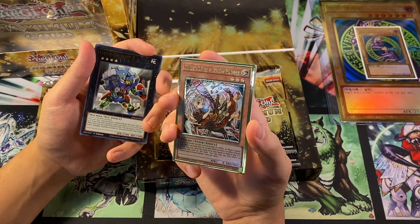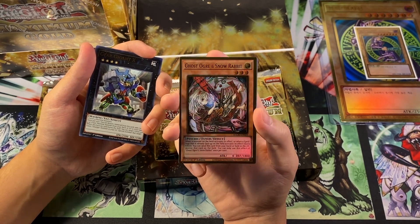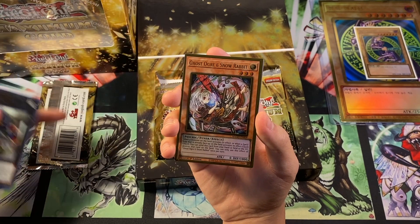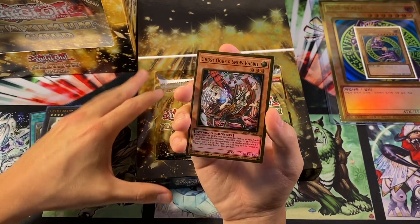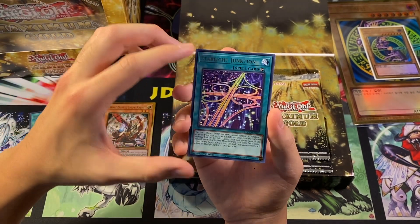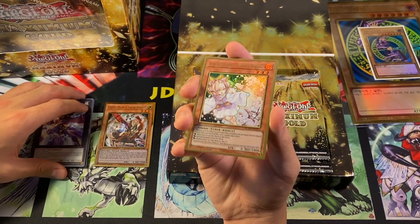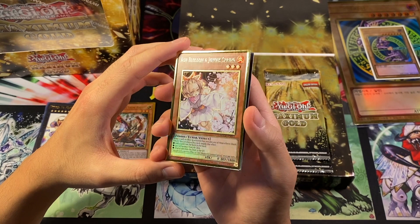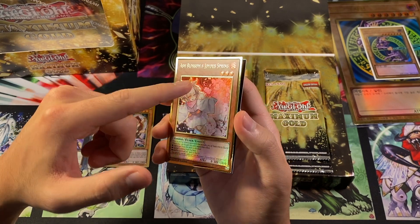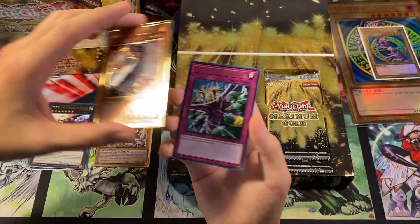Overall, how does it look? Honestly I will say it looks slightly cheaper than the OCG version, personally. It's a little harder to tell on camera but easier to feel in person — but not bad. As long as they are printed properly like this, it's quite nice. Another gold letter rare — Starlight Junction. We got Number 74, Master of Blades. And we got Ash Blossom and Joyous Spring with the original artwork. You can see how glossy it is in the artwork and text box, but not in the card border itself. Level stars are 3D as well — that looks really cool.